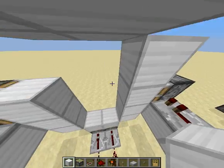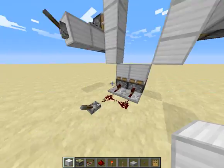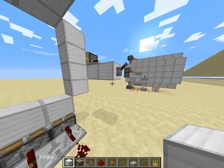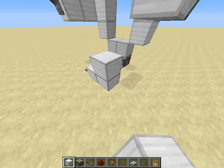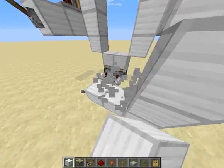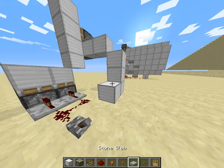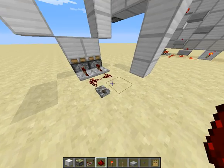But we're not nearly done yet. Now, what we have to do is we have to hook all of these levers up to one single lever. The way we're going to do this is by connecting them. There are many ways that you can connect them — you can kind of freestyle for this part. As you can see, we can hook this up.